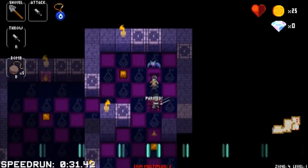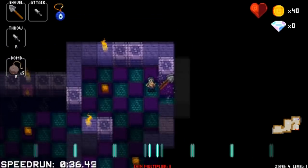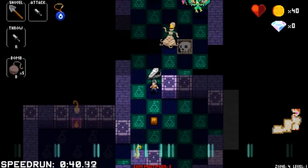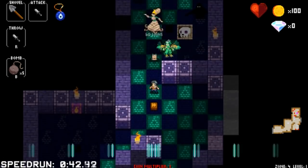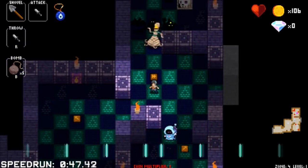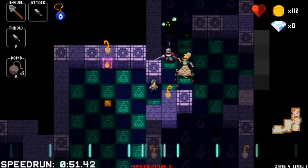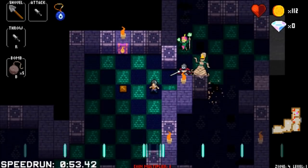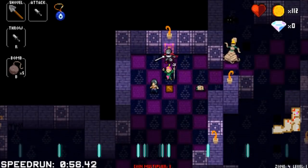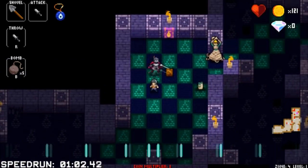As an intro before we get started, if you're unfamiliar with it, Crypt of the Necrodancer is a roguelike rhythm-based dungeon crawler. Everything is procedurally generated. All the levels are just a little bit different. There are different zones, and within each of those four zones there are three levels. On each level there is a mini-boss that you have to kill in order to advance to the next level. At the end of each zone is a bigger boss. If you die, you start over at the very beginning. There is no save point in the middle.